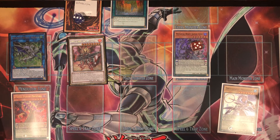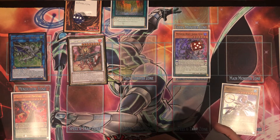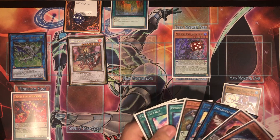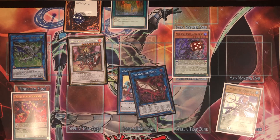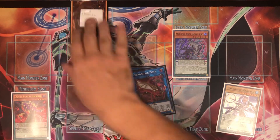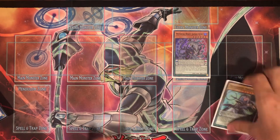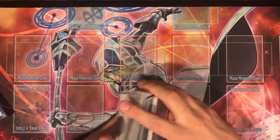We discard Gate Zero and try to send Galactic Spiral Dragon via Dragon Ravine — but I realized we can't bring it back because we don't have both light and dark dragons on board. That was a misplay. I should have just gone to LP there since there was no way to utilize Galactic Spiral Dragon. But that's the whole point of doing these test hands — you learn from mistakes, and hopefully I can show you ideas with pendulum that help you too.